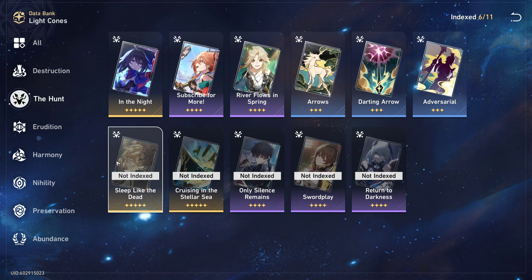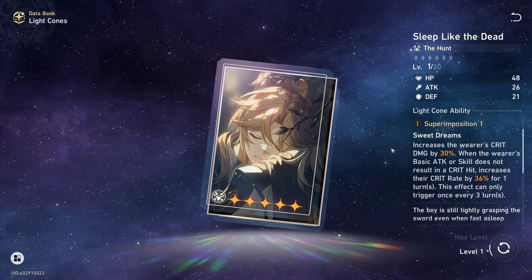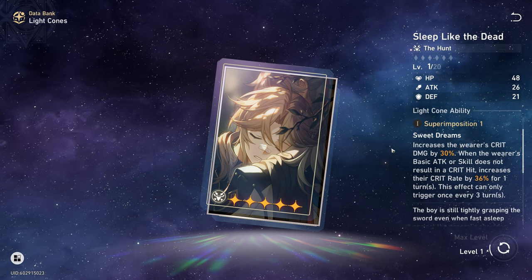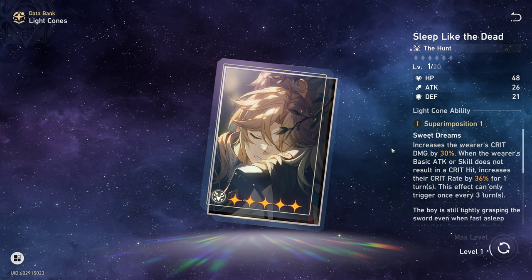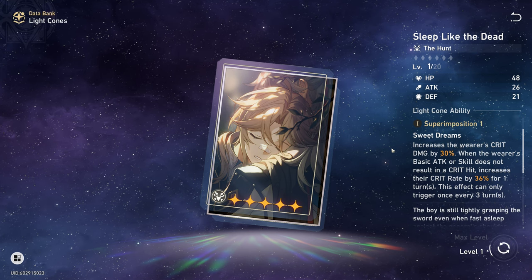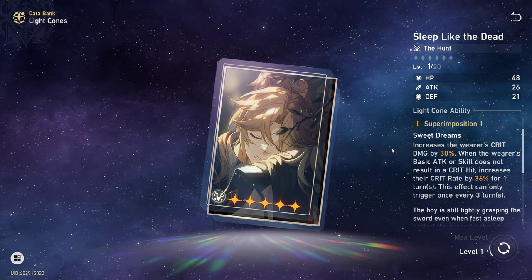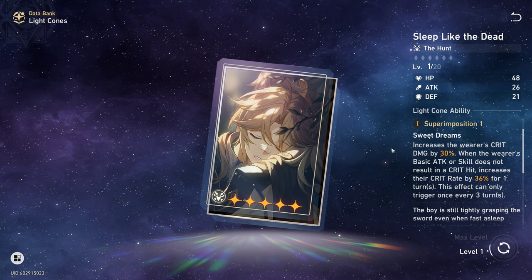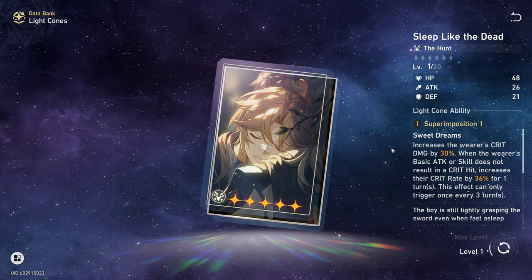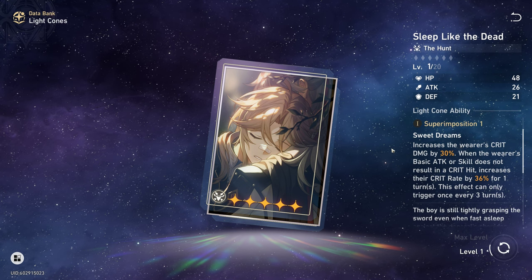The next light cone is not free-to-play — it's Sleep Like the Dead. It increases the wearer's crit damage by 30%, and when the wearer's basic attack or skill does not result in a crit hit, it increases the wearer's crit rate for 1 turn. This effect can only be triggered once every 3 turns. I wouldn't recommend this one because you have to not crit to get its effect, and that can only trigger every 3 turns, so it's better to have a light cone that is active all the time, like Swordplay or In the Night.